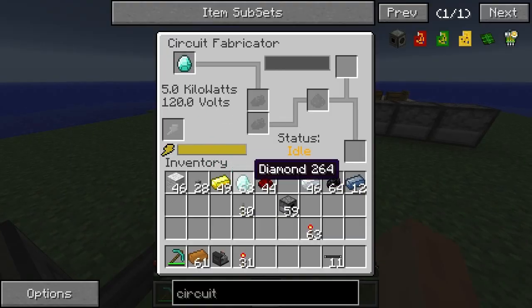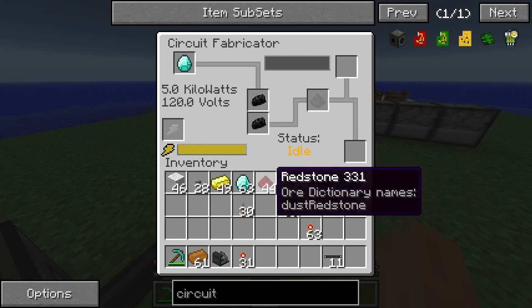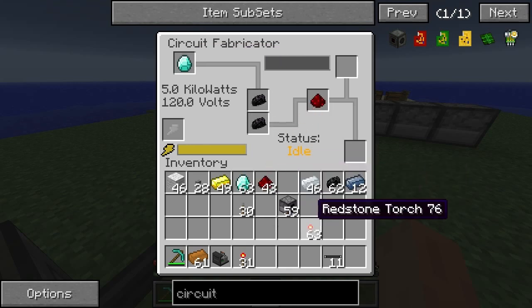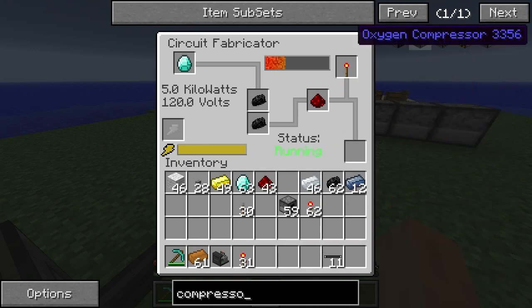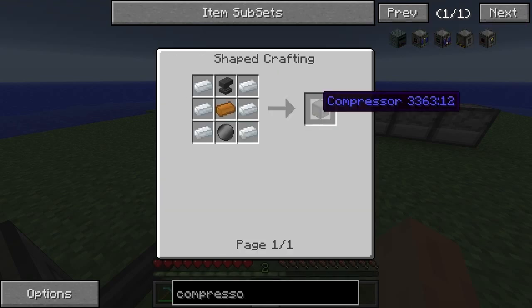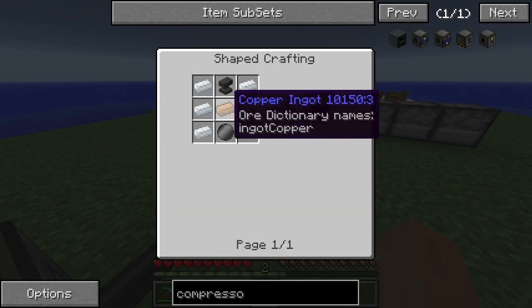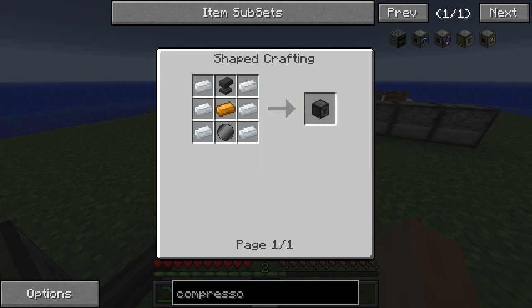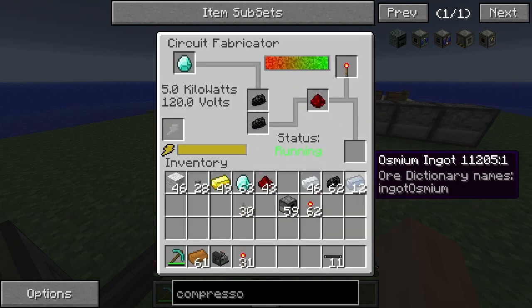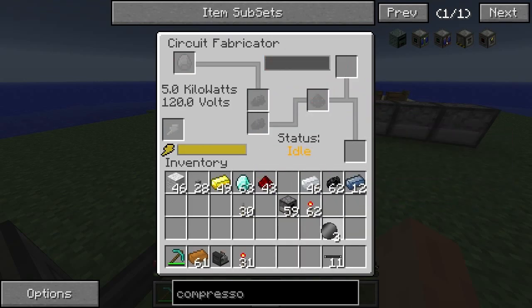We put in the diamond, we've got some raw silicon, redstone, and we need a torch. Let's look at the compressor because we are going to need this compressor. We're going to need an anvil, and the rest of the stuff we can get fine. This is going to give us our three wafers, which is cool.